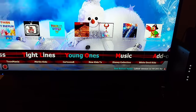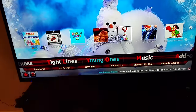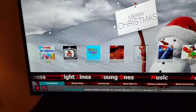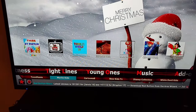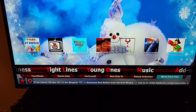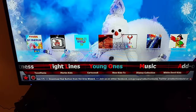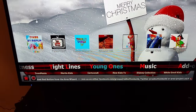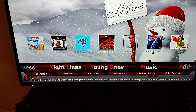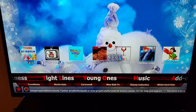On the next one you have Young Ones — there's a kids section. Looking for a kids section for the kids. You got at the bottom Toon Mania, Merlin, Kids, Cartoon 8, New Kid TV Shows, Disney Collection. To the top you got some more for the kids. Toddler World is real cool for little kids. You got Pyramid Kids, Kids Movies. You got a lot of good selections for kids movies too.